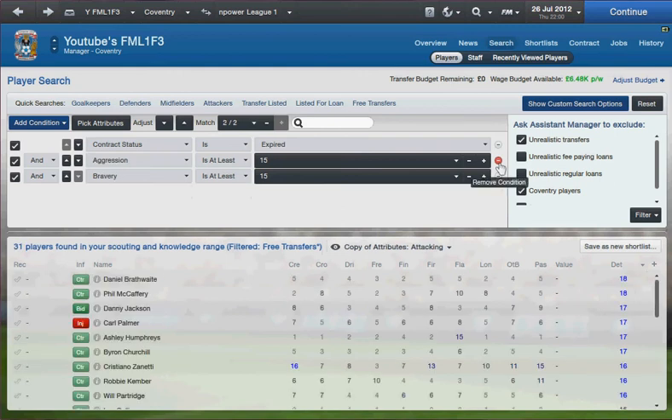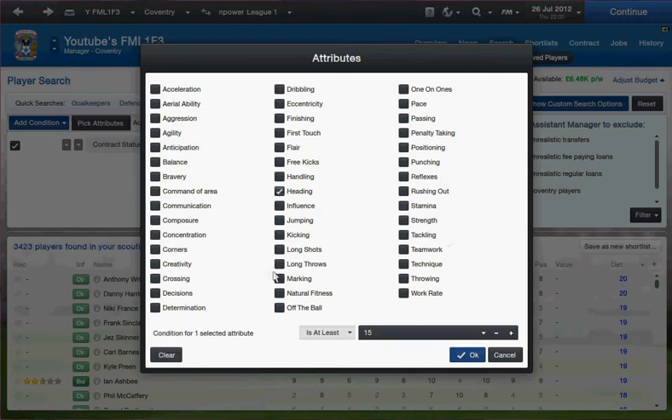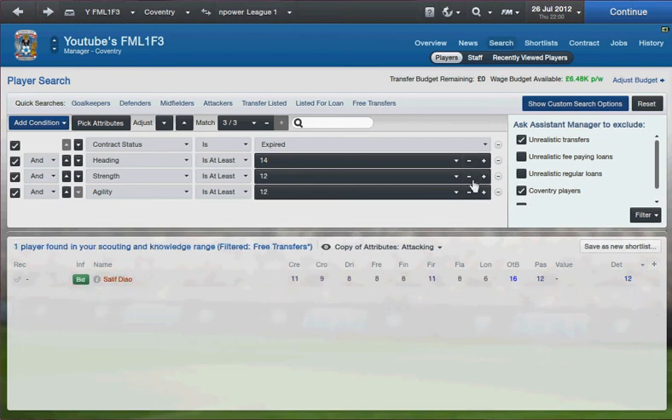More positions. Pick attributes. Maybe heading for a forward — I don't know. So heading, strength, and actually a bit of agility to be able to get up there. Take agility down. Same player as we got. Once we get to ten, then you start taking these back up. Put these back up and see — it's pretty easy.